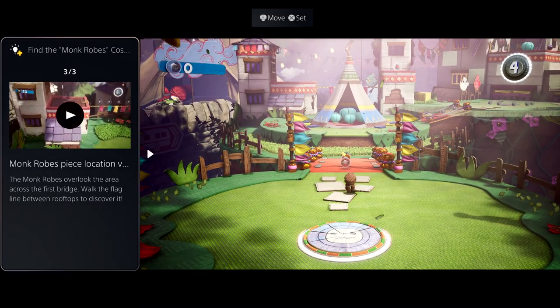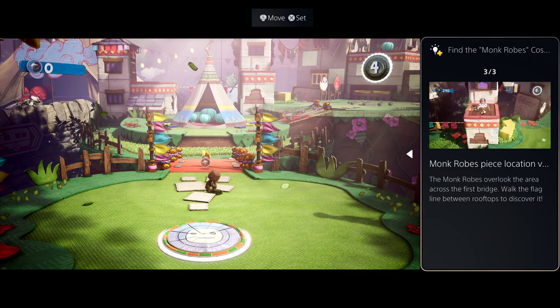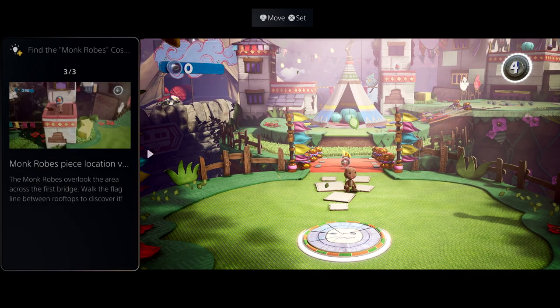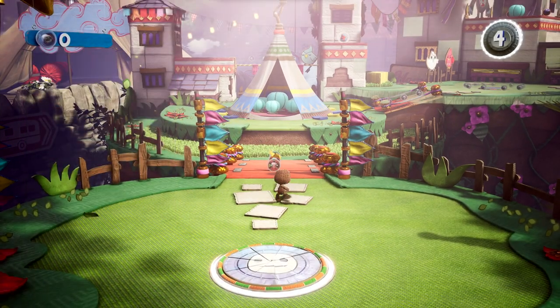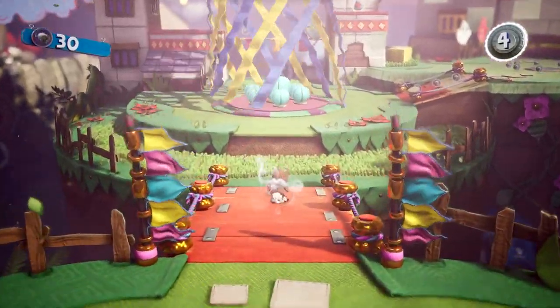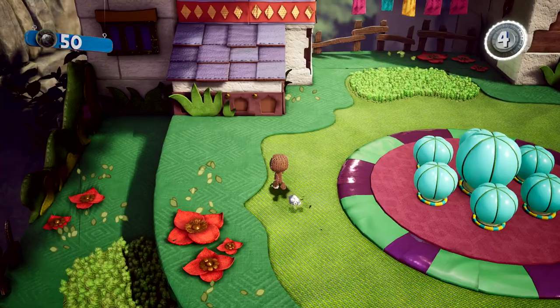Sometimes it's really useful to be able to see the hint on screen while you play. Some cards can be put in a picture-in-picture mode, or as shown here, a side-by-side view. Super cool. And if you pin a card, you can access it via the Control Center at any time. Now, let's go find those rascally monk robes.